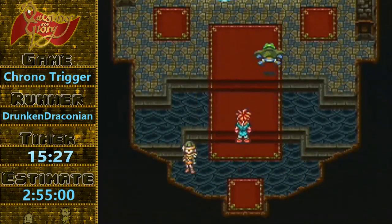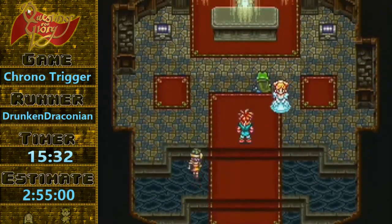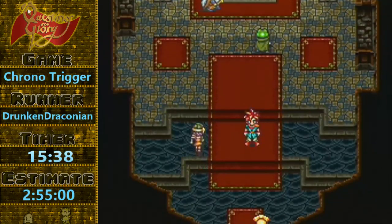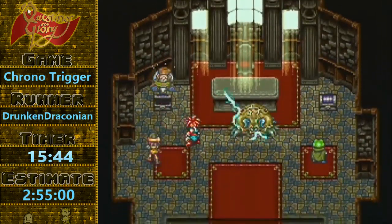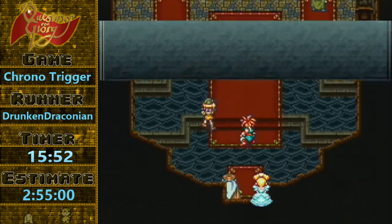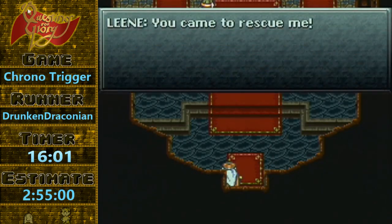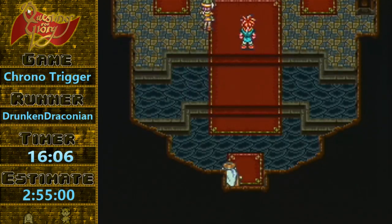We're going to use another trick where we scroll NPCs off the screen as they're talking, which cancels their text box — minor frame saves but it definitely matters. You can push into Yakra when he's spinning to speed up his animation a little bit, but there's a chance that you might get stuck in him and then you end up having to fight the fight. So there was a whole bunch of glitches that just happened right there, basically skipping the boss.